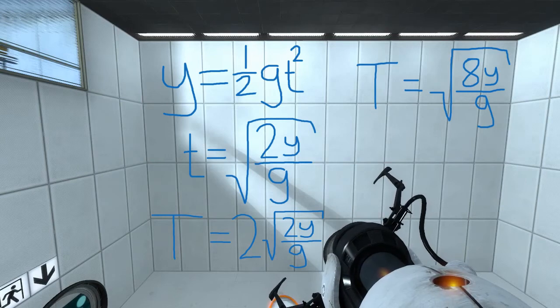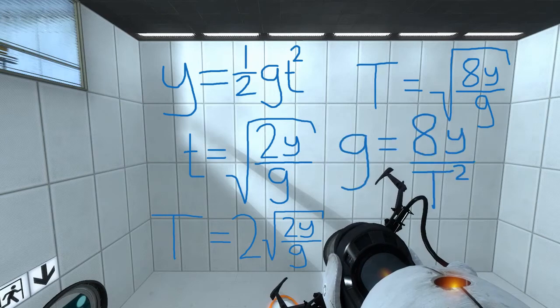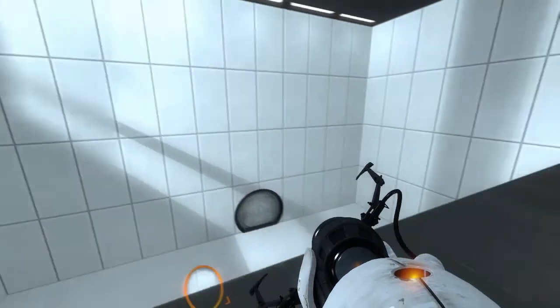That gives us the period, but we need to solve for gravity. Rearranging that equation, we find that gravity equals eight times our height — 8y — divided by the period squared. All we need to know is from what height our cube is being dropped and how long it takes to make one period, and that will be enough information to find gravity.